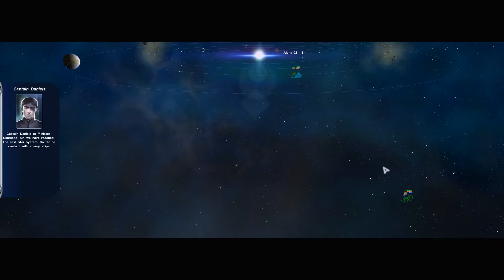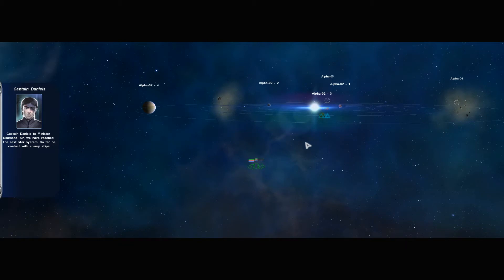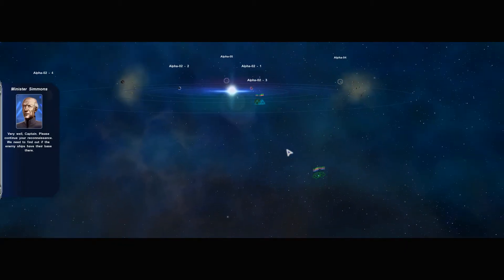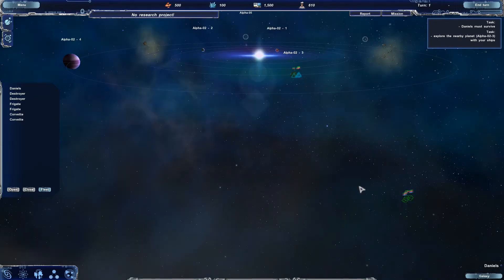Captain Daniels to Minister Simmons. Sir, we've reached the next star system. So far, no contact with enemy ships. Very well, Captain. Please continue your reconnaissance. We need to find out if the enemy ships have their base there. Explore the nearby planet Alpha-2-3 with your ships. Let's have a look around, shall we?